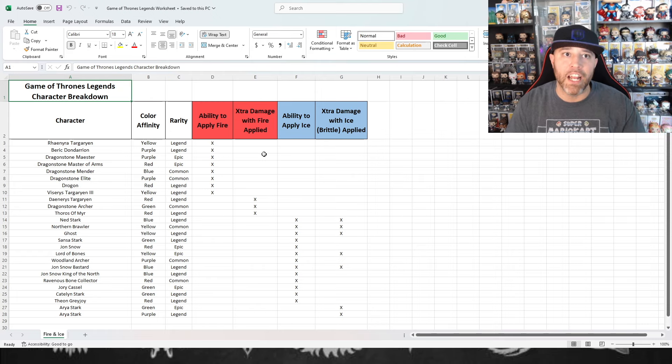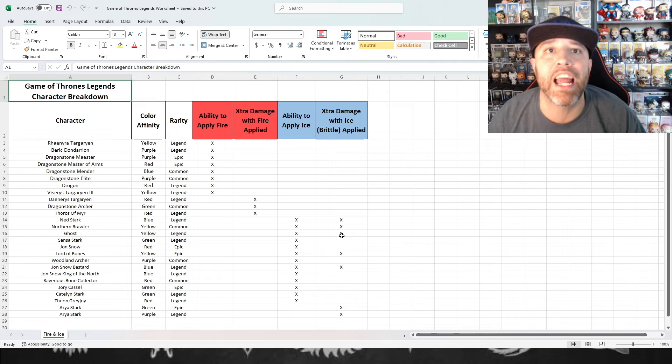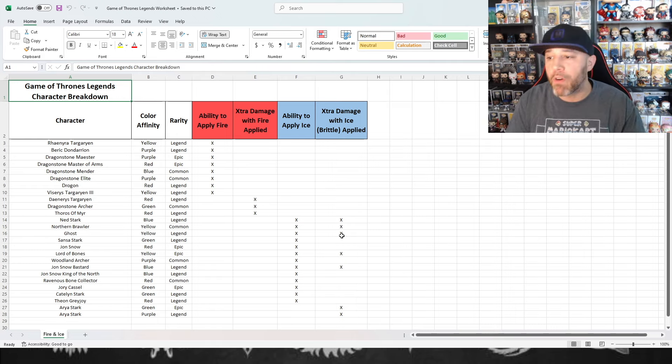A character that does extra damage with fire applied — so if there's fire on the enemy they do extra damage or an extra thing. Then the same thing for ice: the ability to apply ice, and then the ability to do extra damage with ice or brittle, because once you get five ice it turns into brittle. Who does extra damage or extra things — you can see just from a breakdown perspective of characters and number of characters.